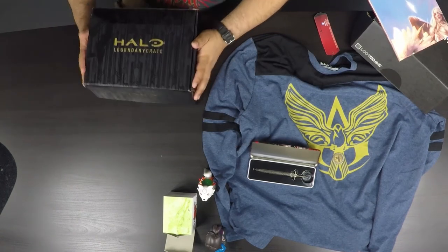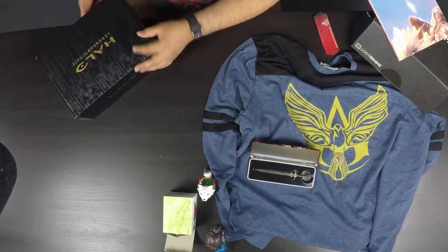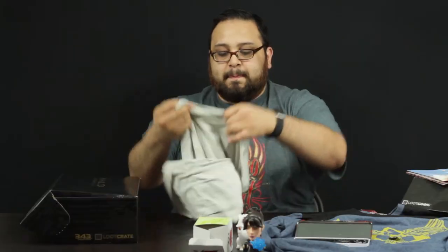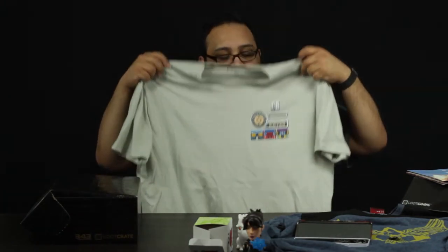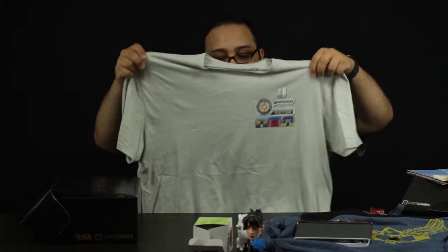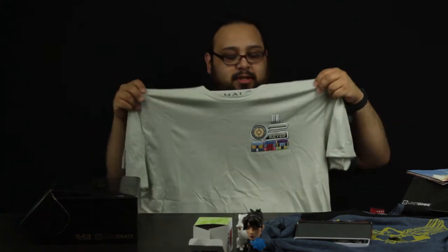Now we're going to jump into the Halo Legendary Crate. I love Halo, so this is exciting for me. Shirts on top — look at this. There's the commander keys. It's just like a uniform-style shirt. It's nice and soft too. I'm not a huge fan of the color, but we'll see if I wear it or not. It's a nice material.